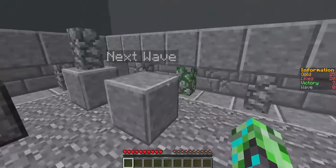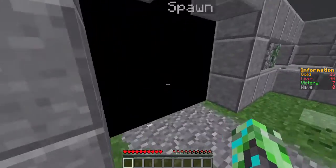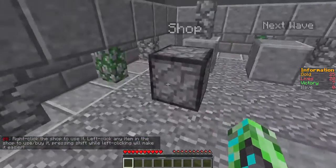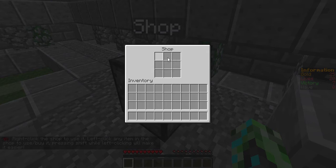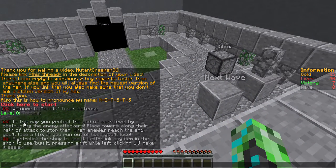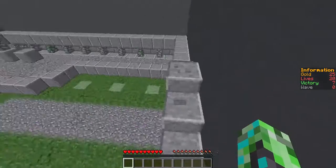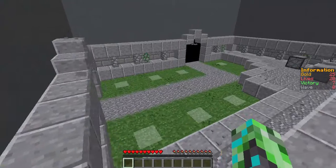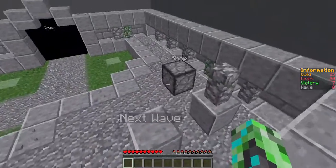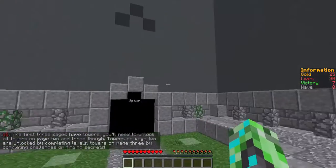Wait, what am I supposed to do then? I am so confused. I'm being attentive. Right click the shop to use it. Left click any item in the shop to use or buy it. Pressing shift while left clicking will make it easier. There's nothing in the shop. I think it's just on a very slow timer. I like how at this point I'm just waiting for the map to actually load. And I just realized — this is pretty cool how they made andesite slabs, like polished andesite slabs. And I notice how they were able to change the color of this stuff and add these pebbles.